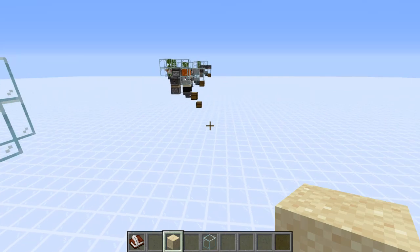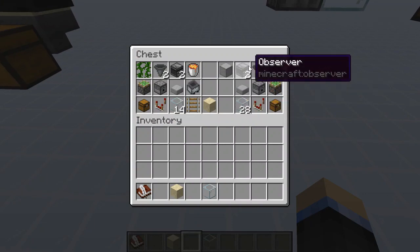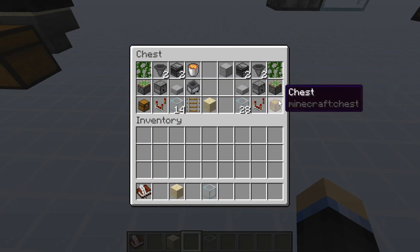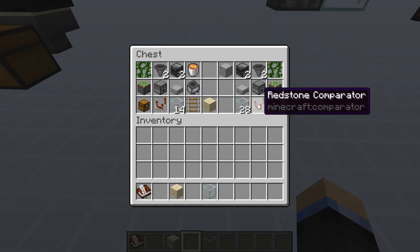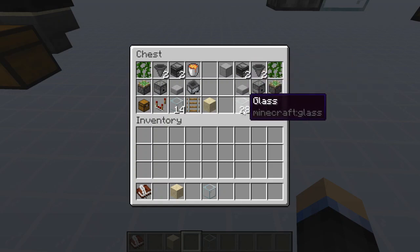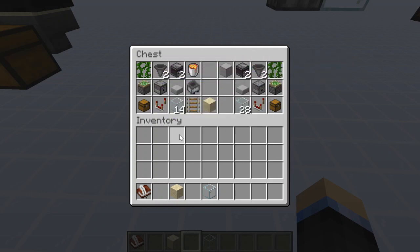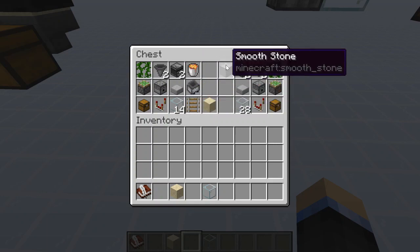For the overall materials: the raw version needs vines, a sticky piston, a chest, a comparator, a dispenser, hoppers, observers, half slabs, and solid blocks to suffocate them — use stone instead of glass. The cooked variety needs the same materials plus a sand block for the rail and minecart, and a lava bucket instead of the smooth stone.